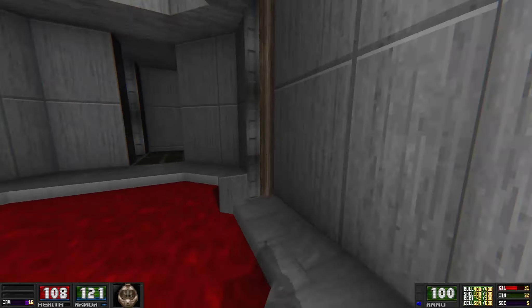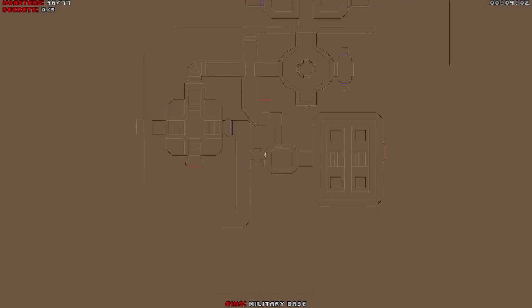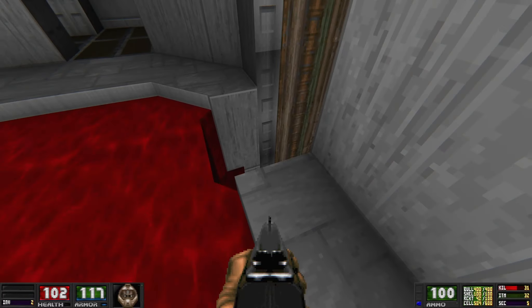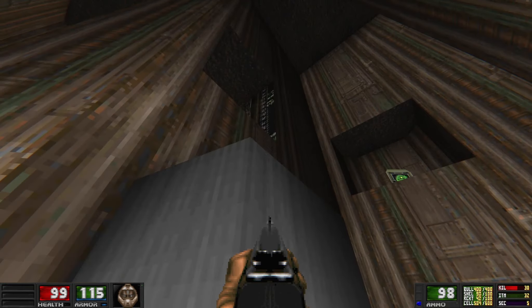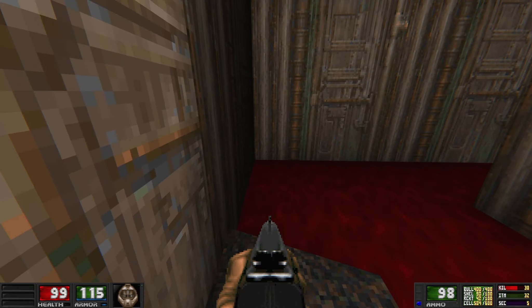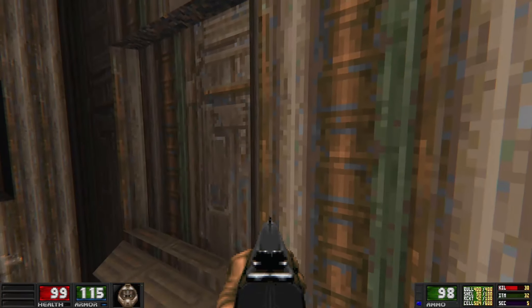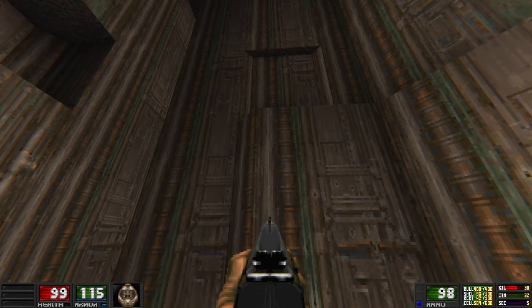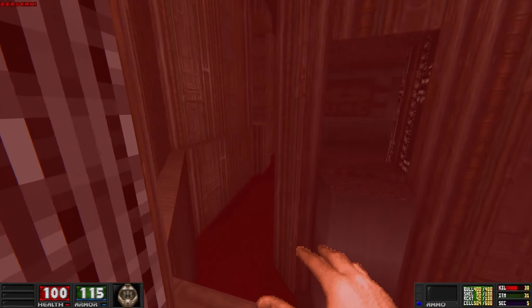Where does this go? Oh, that hurts. Map — perfect, just what I need. This is gonna make this jump easier. Oh wait, is that a door? It is. Berserk — very nice. How do I get that map? I don't think I can jump to it — I can't get the momentum. Maybe I have to get it from the back.